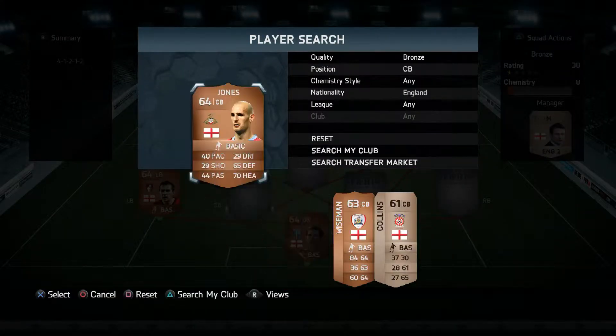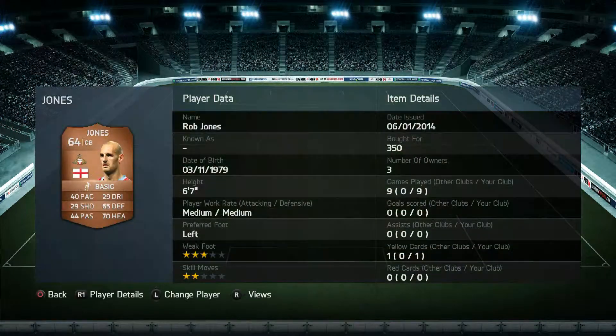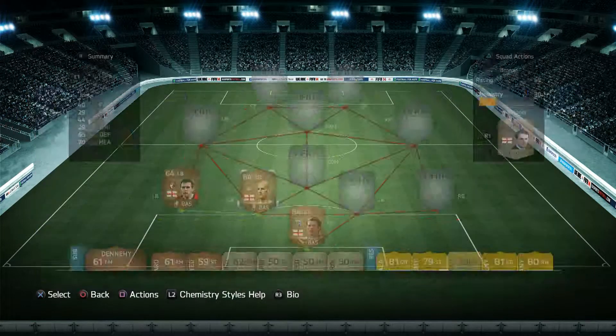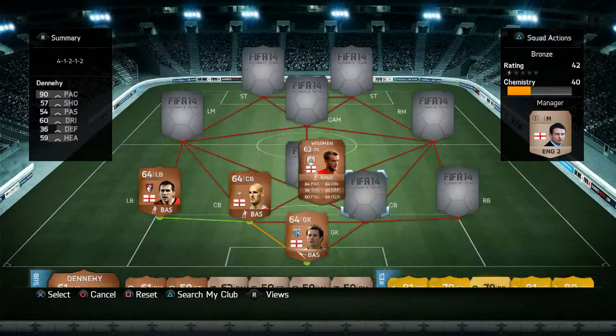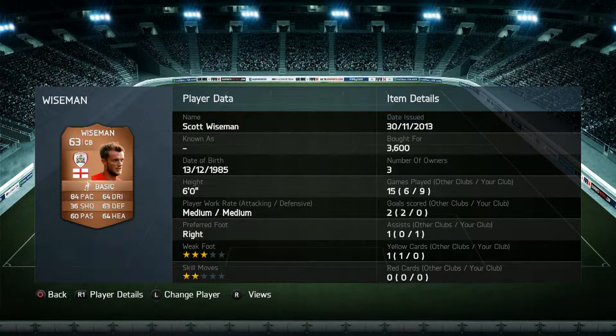Our first center half is Rob Jones. He's six foot seven, so this is our aerial powerhouse. Only 40 pace but he does have 65 defending and 70 heading, three star weak foot. Medium/medium work rates. He's our man for dealing with set pieces.